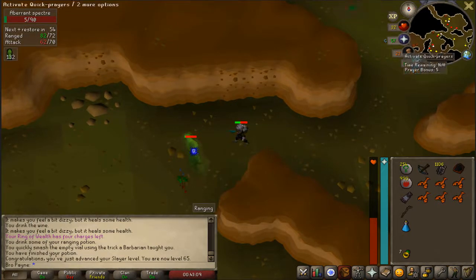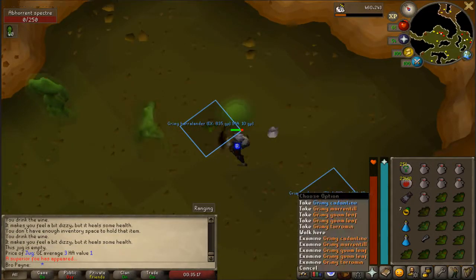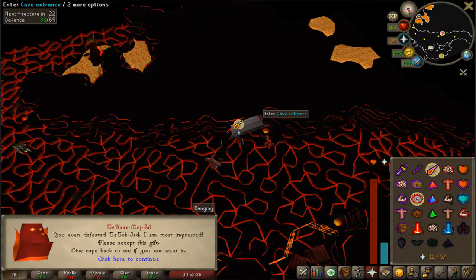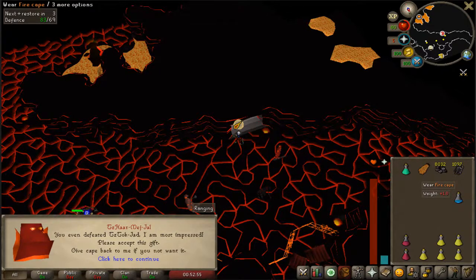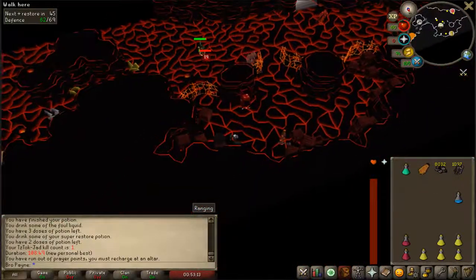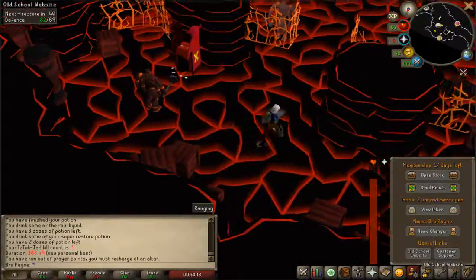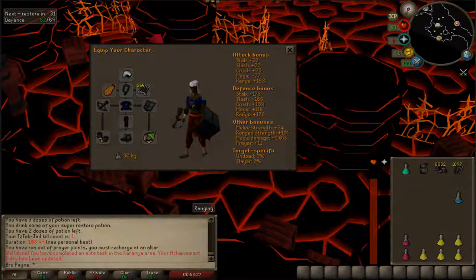We finally got 65 slayer - I think we can kill dust devils now! OBS wasn't on but we finally defeated Jad. Three attempts - the first attempt I messed up the prayer flick, the second attempt my hands were so cold I clicked the wrong prayer and died. Third attempt at Jad - but now our account looks so good! We have the fury, the barrows gloves, and the fire cape. Oh my god, we look so good right now.